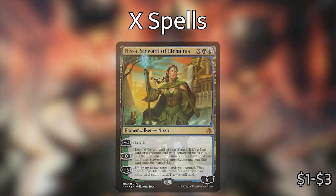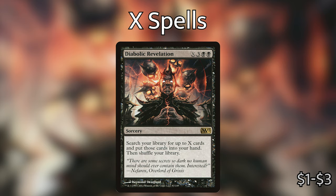Lastly, I wanted to include Diabolic Revelation — three black black X — a sorcery: search your library for up to X cards and put those cards into your hand, then shuffle your library. The reason I've included this is it's an X spell, but as I'll allude to later in the video, there are cards we want specifically in our hand when we have Zaxara out.